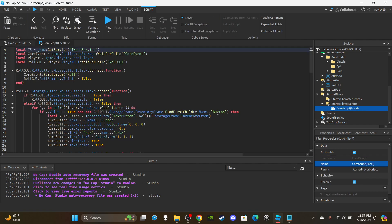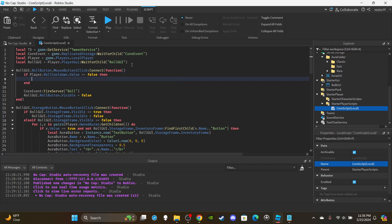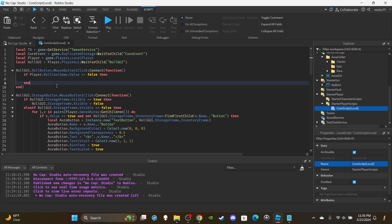Open up the local core script. We need to add an if statement: if player dot roll cooldown value is equal to false — we'll create that value when we move to the server script. This means the player is not on cooldown. We check this on the server side too; this client-side check just prevents the roll button from disappearing and the remote event from firing for no reason. Even if an exploiter bypassed this check, nothing would happen server-side.